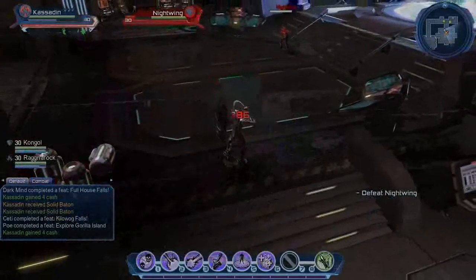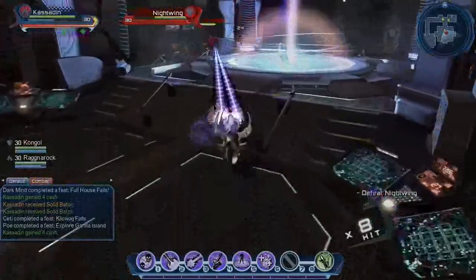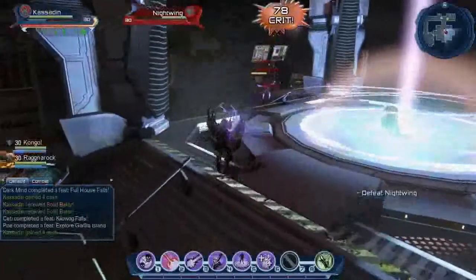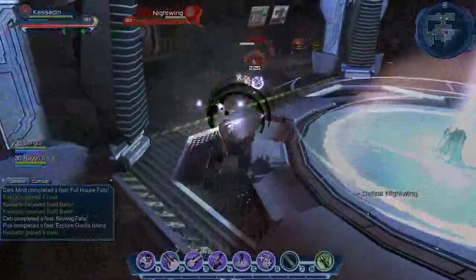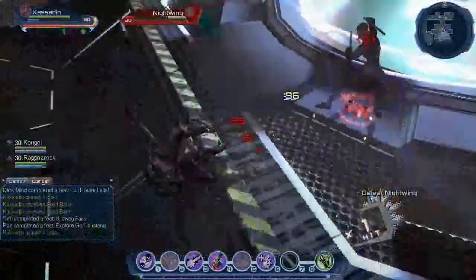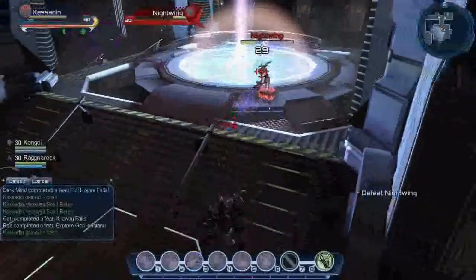There are also some subtle weather effects — like rain in Gotham from time to time — which is nice. The cities are huge, and fortunately you can move through them pretty quickly with flying or fast running. There's also a fast travel option by teleporting, but I've found it far too difficult to work out. I still can't work it out.